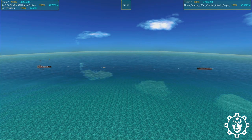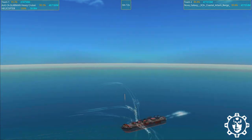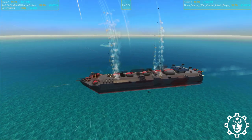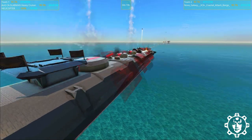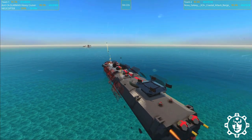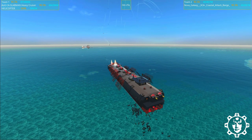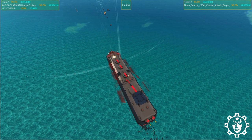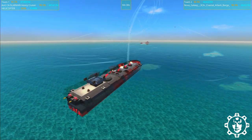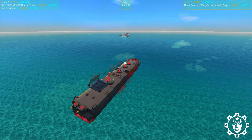Let's move on. Next up we have Nova Galaxy's Coastal Attack Barge. It does not have a sub-object, but it looks like the original cram system is still going on. Some of the turrets are still there, so it's going to be pretty interesting to see how this little battle develops. Something is lagging a little bit. The original Slab Man is actually in the lead here, but only slightly.